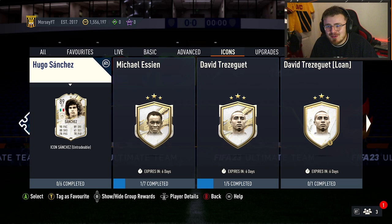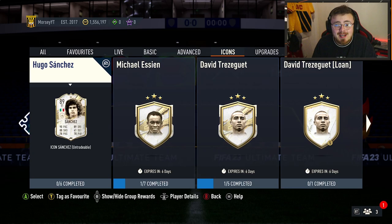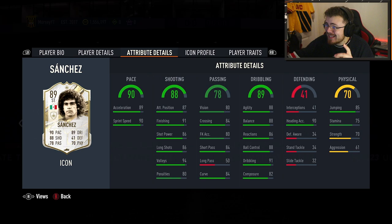Hugo Sanchez Icon has been dropped. I've reviewed as many of these as possible so far. The card itself looks really cheap — 83, 84 and 286k is to get him done. These two are basically discard prices. You can unlock his loan as well, which is what I have done. Let me have a quick look at how he is on the market. He's not super crazy or super meta.